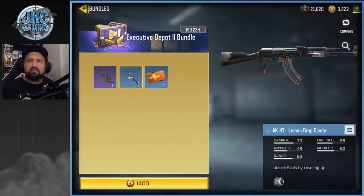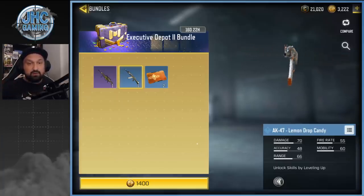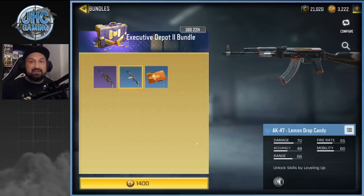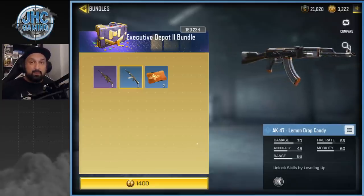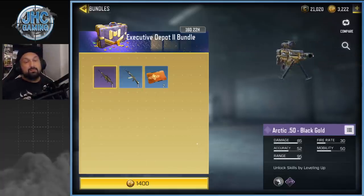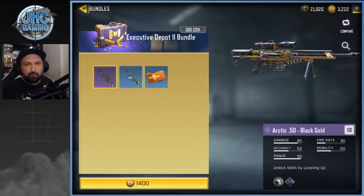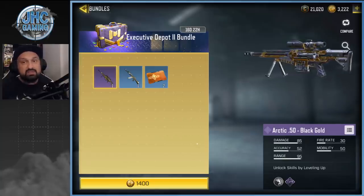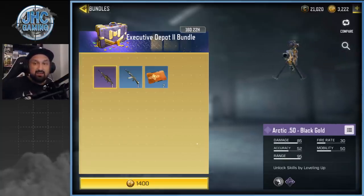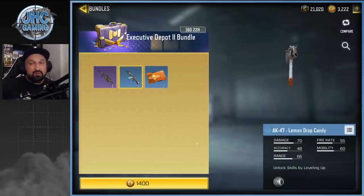Someone tagged me on this — they said check out the new bundle, the AK47 is here. I've been opening clan crates forever and just didn't get it. Seeing the price at 1400 COD Points, I would never buy the crate just for the AK47. But the Arctic 50 Black Gold is one of my favorite camos in the game — I try to get all the Black Gold variants for Battle Royale. I bought the ASM10, got the J358 Magnum, and probably another one, the M4 LMG. So I will buy this for 1400 COD Points. It's like between 10 and 20 dollars depending where you live, and I get the AK as a bonus.